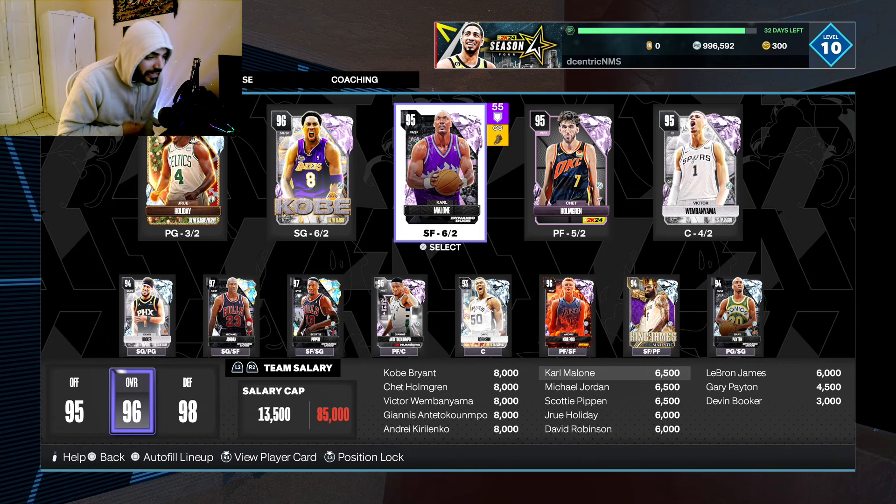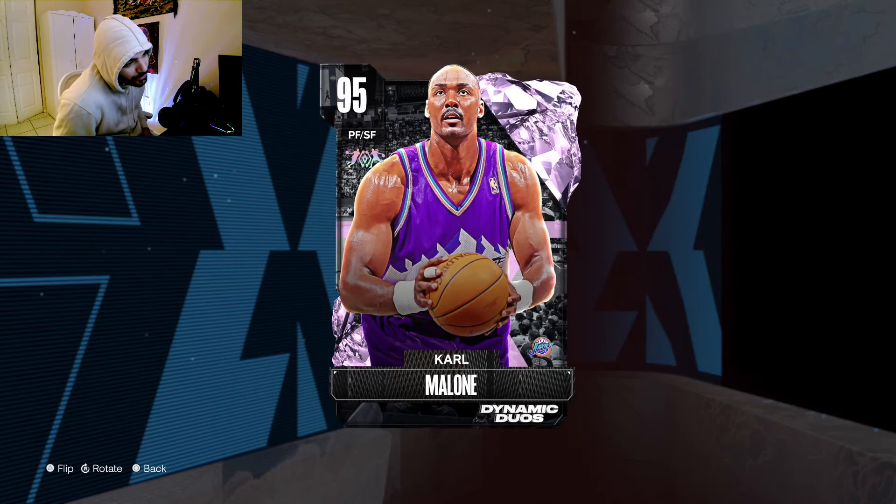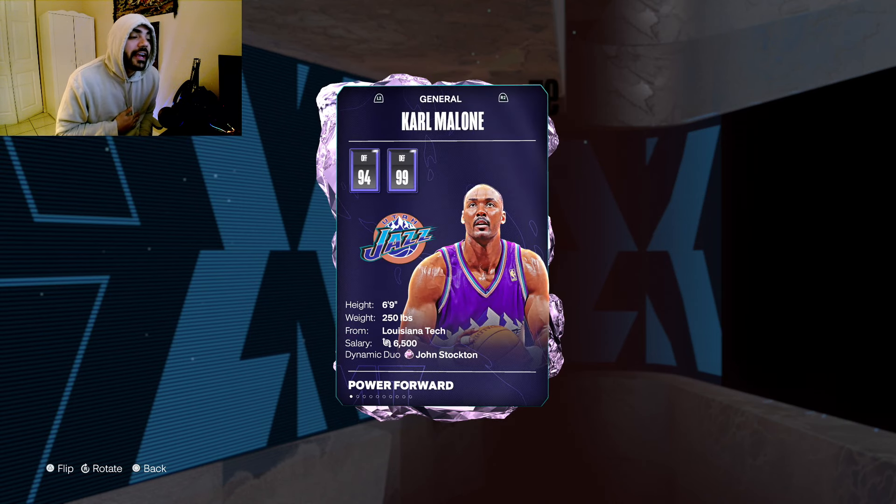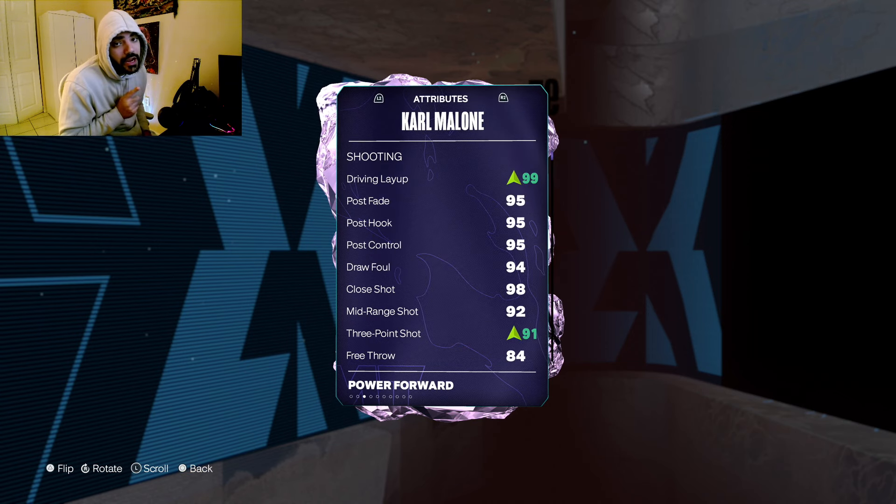What's going on boys, welcome back to the channel, coming at you with another gameplay video. Today we're gonna be checking out the Pink Diamond Carmelo. He does have a dynamic duo but it's John Stockton so we're not gonna be running that. This card at small forward — I really thought they were gonna give him power forward or center. The fact that they gave him small forward makes this card one of, if not the top small forward in the game.